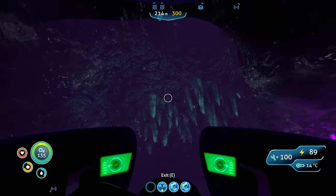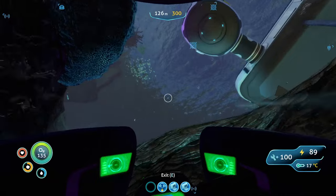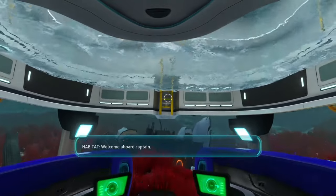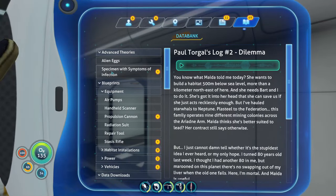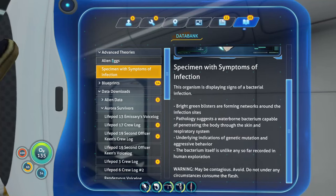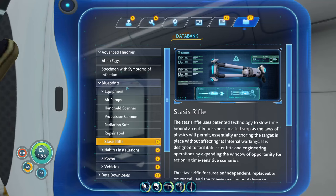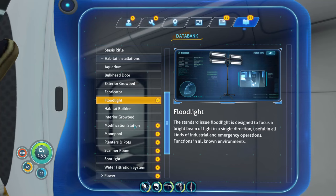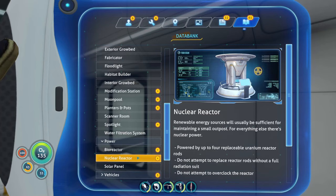It wasn't as hard as I thought it was at all. Let's redock the Seamoth. Welcome aboard, Captain! Advanced theories, alien eggs, blueprints — I'm just going through making sure we've looked at everything. A stasis rifle is something I might want to get, especially because I'm going to have to start venturing into more dangerous areas. Bulkhead door, exterior growbed, floodlight, manufacturing station, moon pool, lantern pot. Did I learn the nuclear reactor?